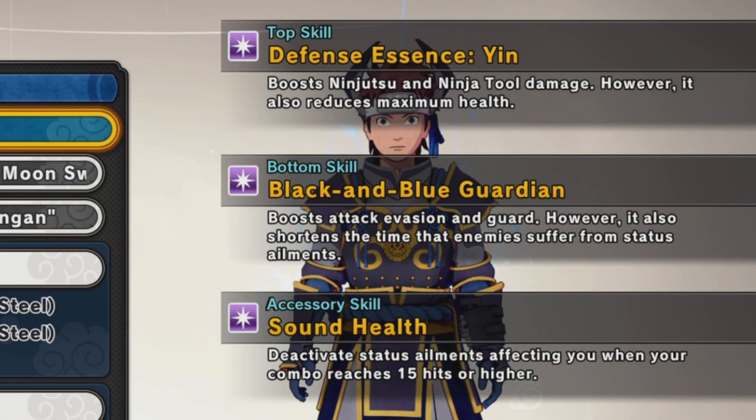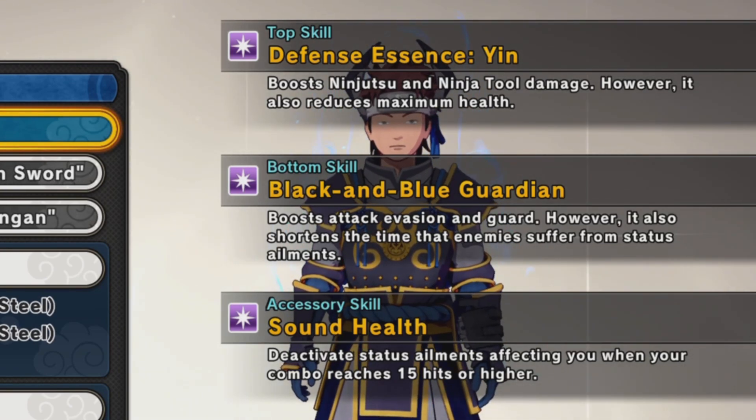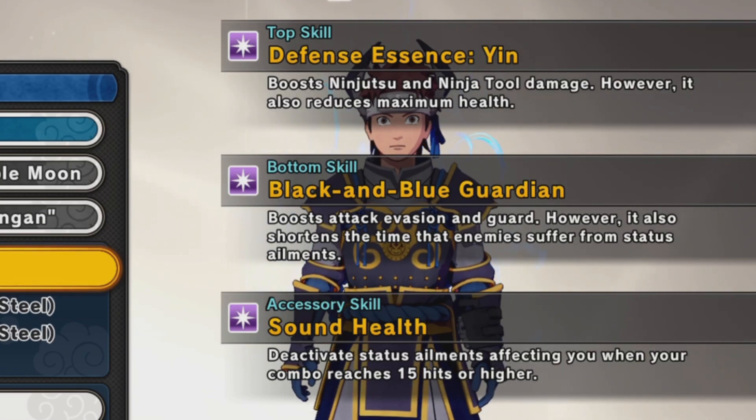So as you can see, this is like a one-piece outfit. The top is on defense SS, boosts Ninja 2 and Ninja 2 damage, but it also reduces max health. As for the bottom, it boosts attack, evasion, and guard, but it shortens the time enemies suffer from status elements. The accessory activates status element affecting you when the combo reaches 15 hits or higher.